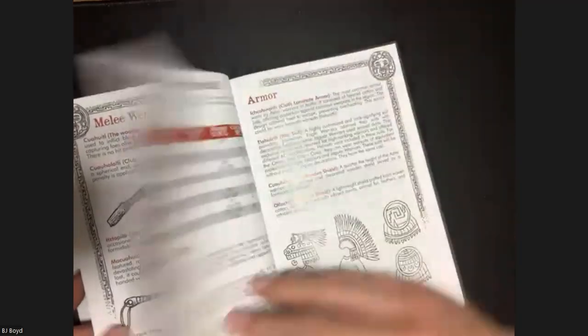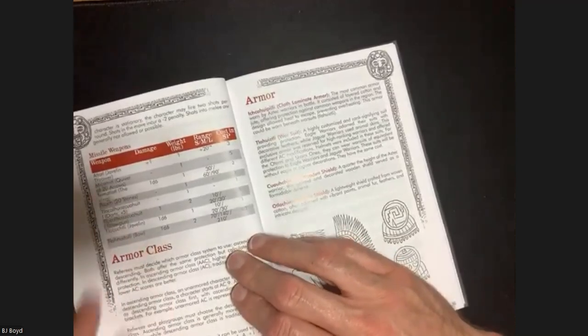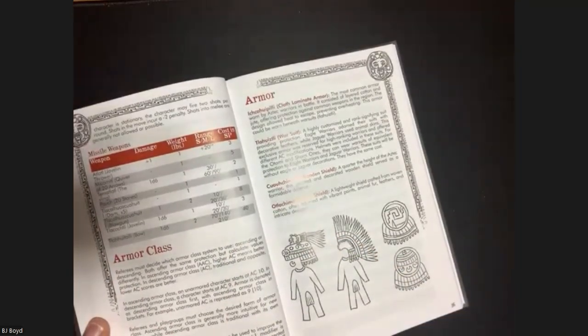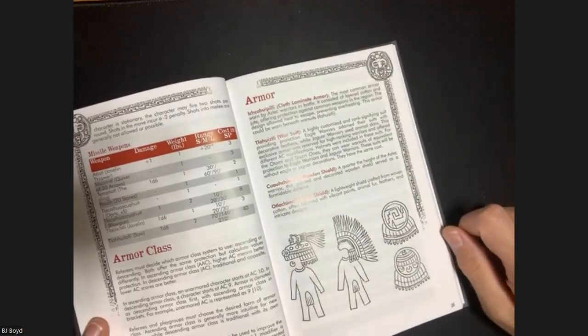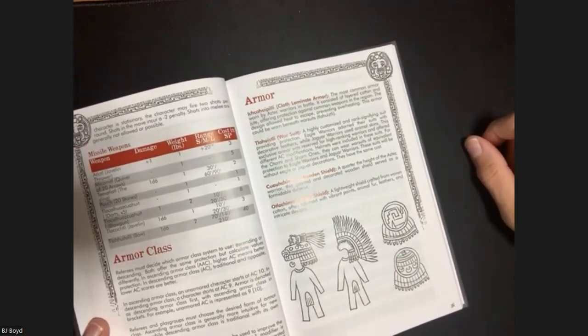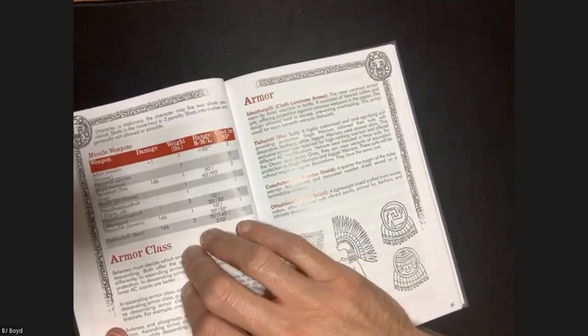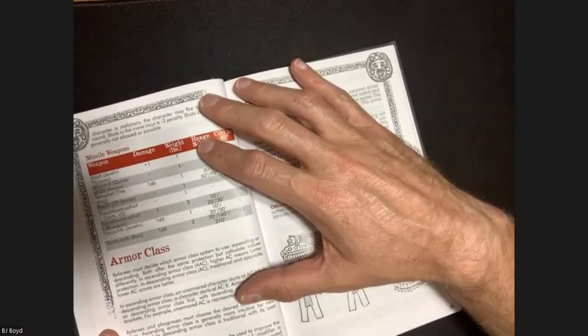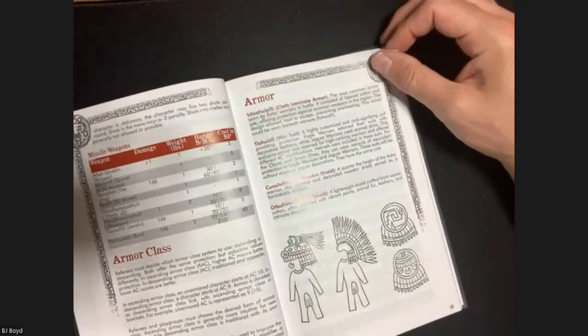The other thing I wanted to highlight - they have the atlatl in the ranged weapons. An atlatl is this device that helps you fling a javelin, using a sort of lever mechanism to throw it farther and harder. You can find pictures or YouTube videos demonstrating them.